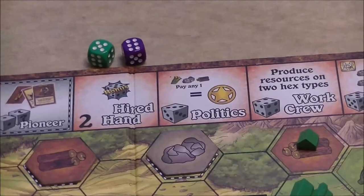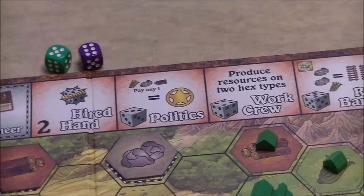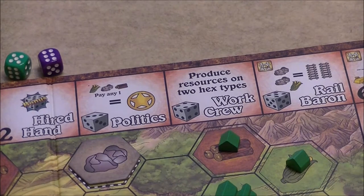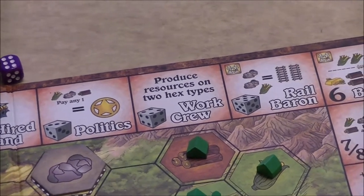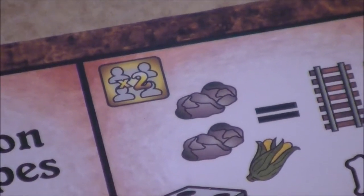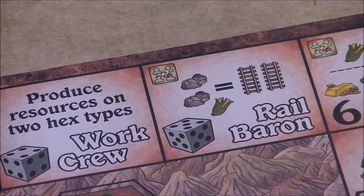The politics space requires a natural three, letting you pay any one resource to gain one influence on the influence track. A natural four goes to the work crew, producing resources on two hex types to generate more resources. A natural five is the rail baron — in a four-player game two people can occupy it, otherwise only one player per space. You pay two ore and one food to receive two rails, which you build immediately to expand your rail network.